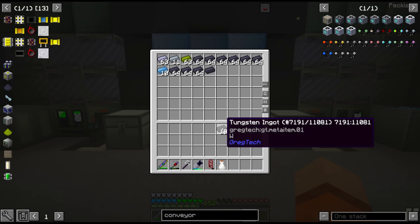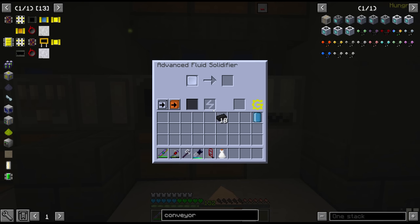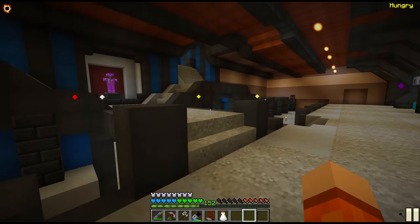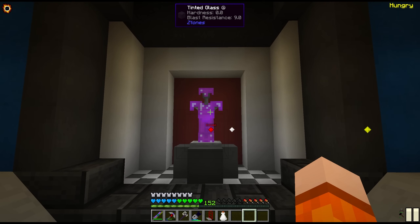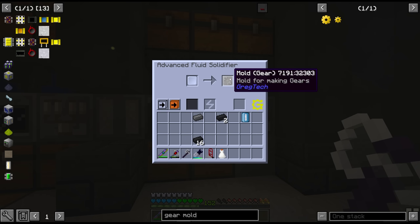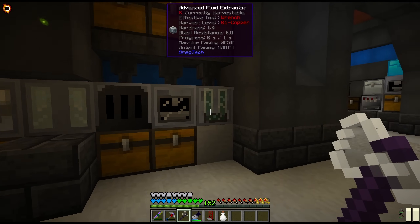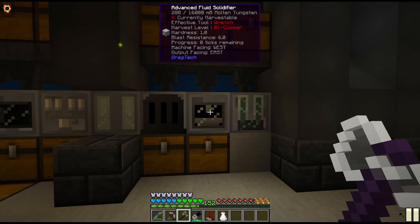We got ourselves 18 tungsten ingots — 16 of those have to be converted into gears. We don't have the mold for it. Check out, this is Dream Master's armor, apparently. And Dream Master, if you don't know, is the developer of the pack. Hello, Dream — I know you watch these videos. We got the mold. The other thing I didn't check is can we fluid extract this at MV? And it looks like yes, we can. It's all those tiny little recipes like that which trip you up, but it looks like we're good.